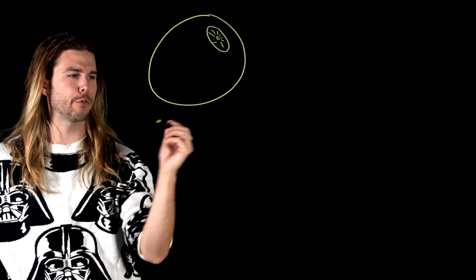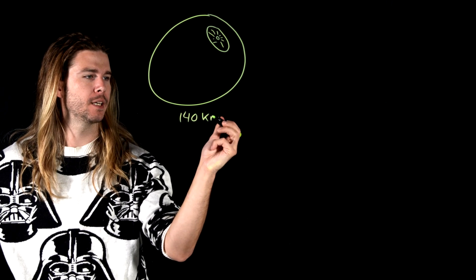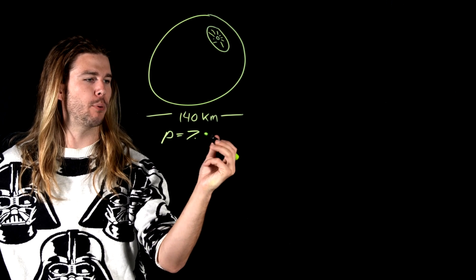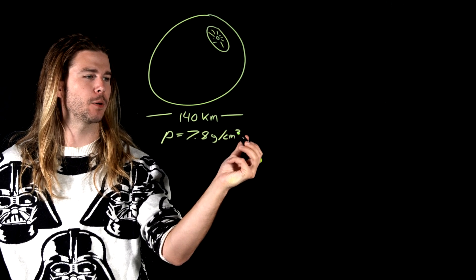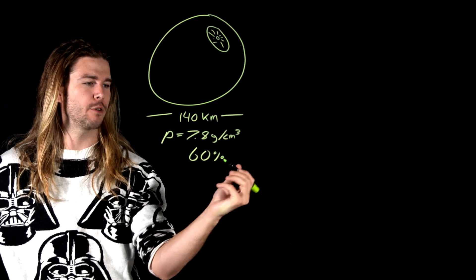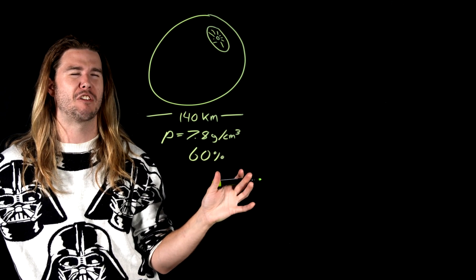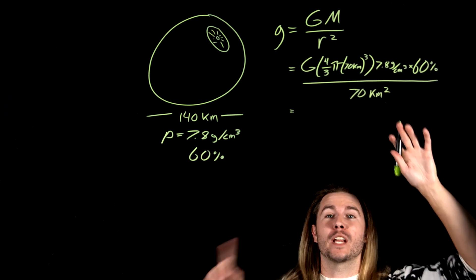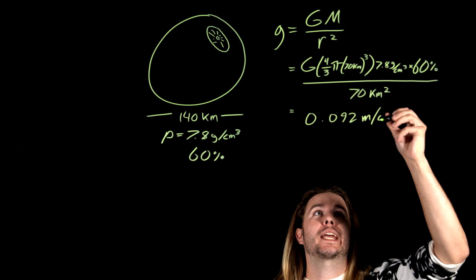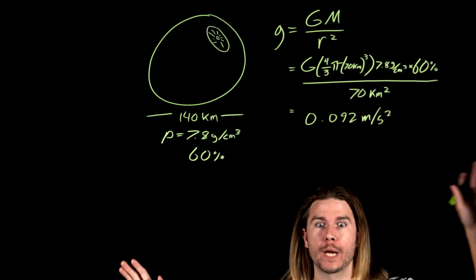Now we have to check if the Death Star has enough mass to create that weight. The Death Star, at least the first one, has a diameter of 140 kilometers. I'm also going to assume it's made out of something like steel with a density equal to 7.8 grams per cubic centimeter. But it's not a solid steel sphere, so let's guess that maybe 60% of it is infrastructure, leaving the other 40% for battle station operations. Applying the surface gravity equation, we find that the surface gravity on the Death Star is around 0.092 meters per second squared — 100 times less than the gravity we have on Earth. Unless the Death Star could be 100,000 times more massive than this conservative estimate, no BulldogComet15, the Death Star is not big enough to generate its own gravity and needs artificial gravity.